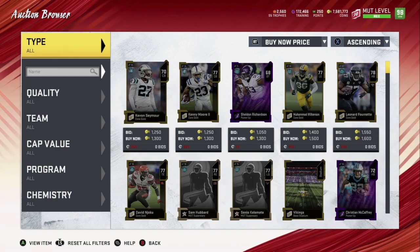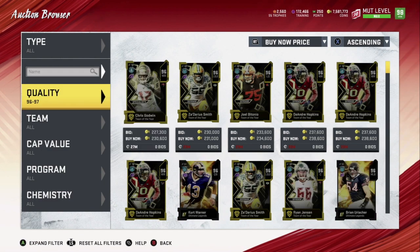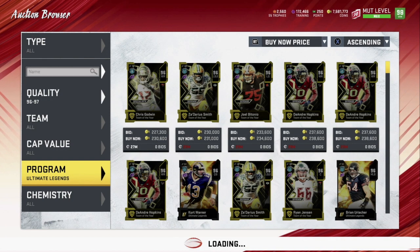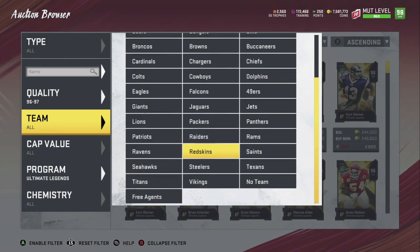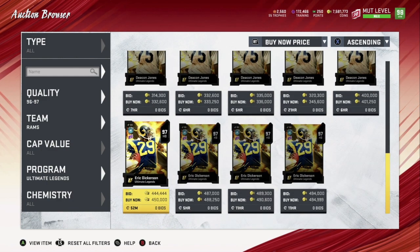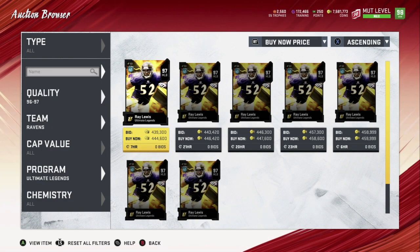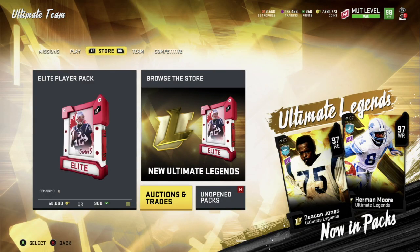Let's see what Eric Dickerson is going for. There are 96s and 97s so we need to narrow it down — we'll filter by Rams instead of halfback since there are two halfback legends right now. He's going for 450 with only four up. Ray Lewis is still at 444 — that's ours there — with only about seven up right now. So it's not burned out, it's just the beginning. Make sure you guys take advantage of it.